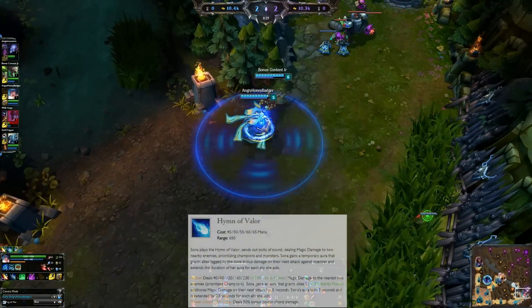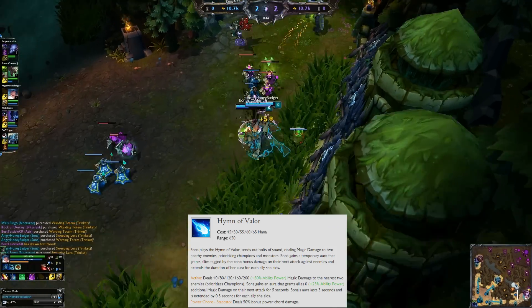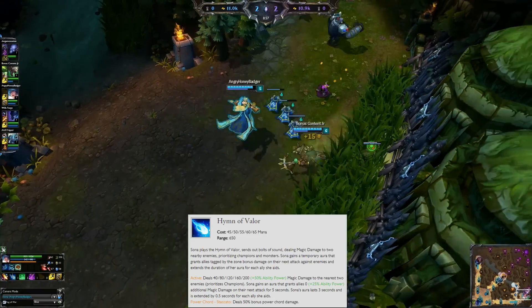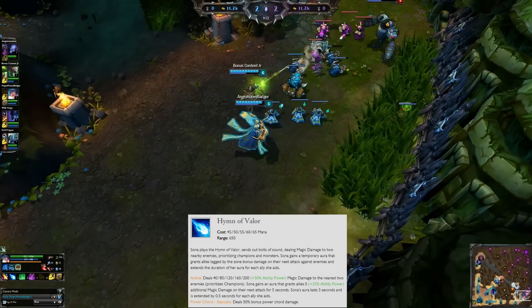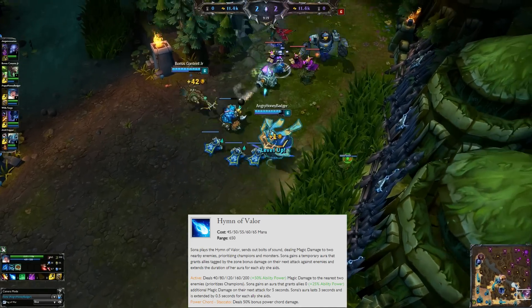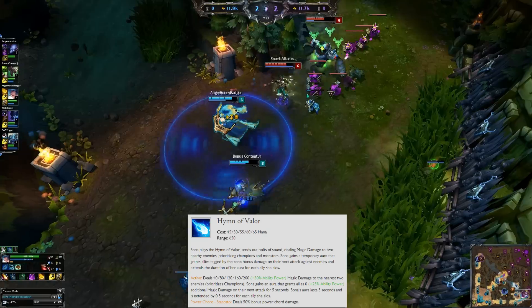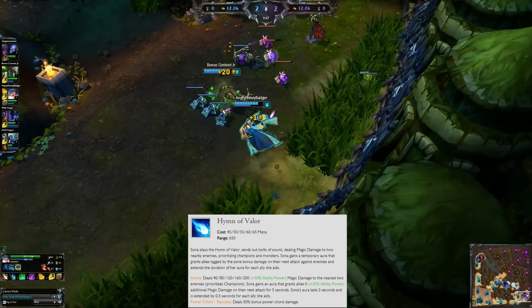Your Q ability is what you're going to put a point in at level one. Typically you'll max this out first because of its damage output capabilities, allowing you to poke and zone in lane. When you activate it, it's going to send out a couple of bolts that hit enemies and deal magic damage. It's going to prioritize champions over minions, but if they're not in range it will hit minions, so you've got to be careful about not stealing farm with it.